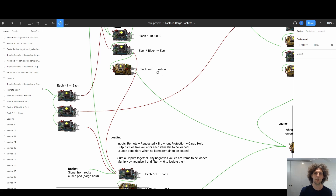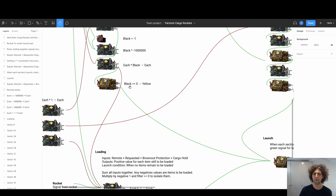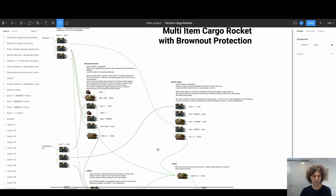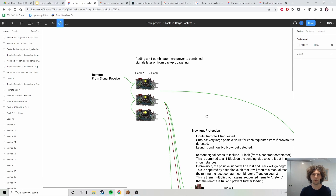The second new thing is our launch criteria. It uses a similar setup to what I use for spaceships if you've seen my previous tutorial — there are really three launch conditions, each emitting a yellow signal, and if we have three yellow signals — all criteria met — we launch the rocket. Our first launch criteria is we are not in a brownout, so our black signal is not negative. Our second is the same criteria as the previous setup: if we're full of all the items, then we launch. Our third criteria is we only want to launch the rocket if we're actually running low of anything. We also buffer signals here to prevent back propagation — we take the remote signal and put it into a combinator that doesn't do anything, giving us three outputs that won't combine with one another so signals don't cross where you don't want them.